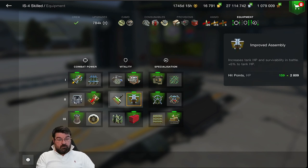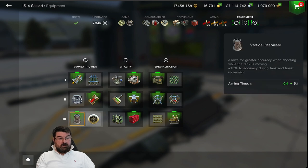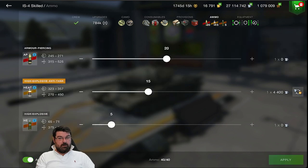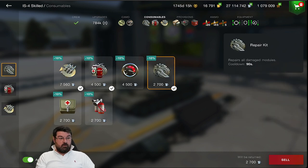I've got the improved assembly increasing my hit points by 159, and I'm running improved controls for additional turn rate - there's no point running the engine accelerator for just a little bit of average speed. I'm using the vertical stabilizer to help with aim time, and then just the toolbox and IRM consumables. For ammunition, I've got 20 standard, 15 HEAT, and 5 HE. For provisions I'm running extra combat rations, a protective kit, and improved fuel. Consumables are two repair kits and adrenaline. That's what I'm running on this tank right now - just experimentation.